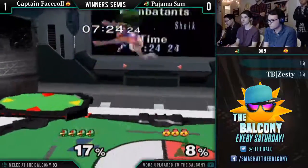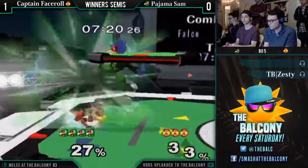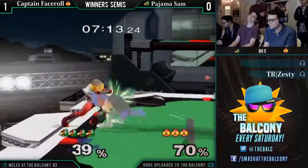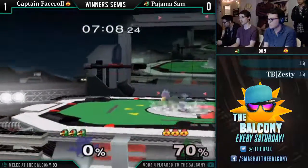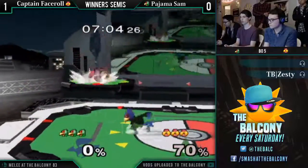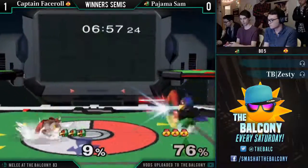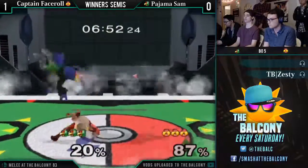Captain Face Roll probably got the slightest bit comfy from that last game and is slowly turning it back on. Right now Pajama Sam is starting this game off almost perfectly — and as I say that, he kills himself. That's rough. But the dude fights against Army all the time and probably gets wobbled constantly. I feel like he probably has pretty good headspace when it comes to Smash, because if you can handle being wobbled all the time, you can handle a single self-destruct.